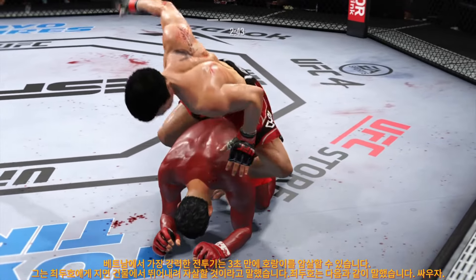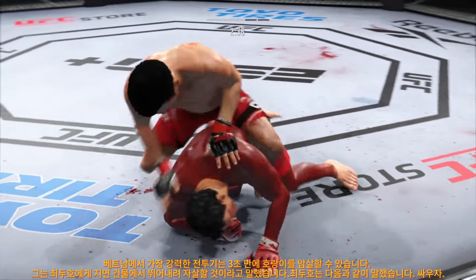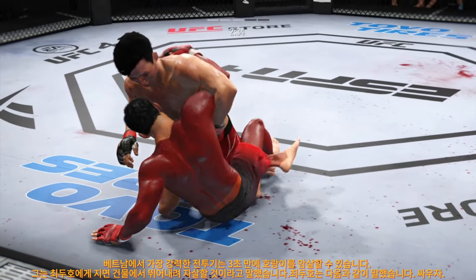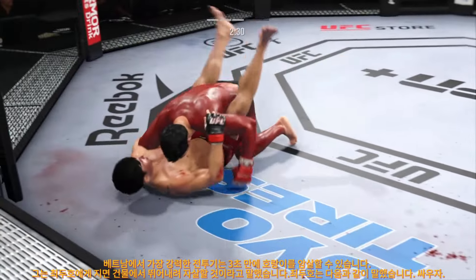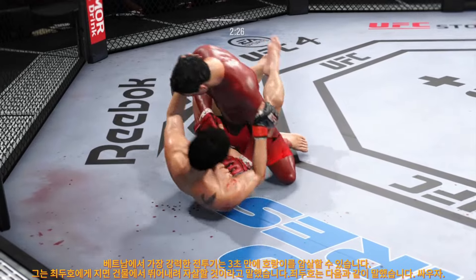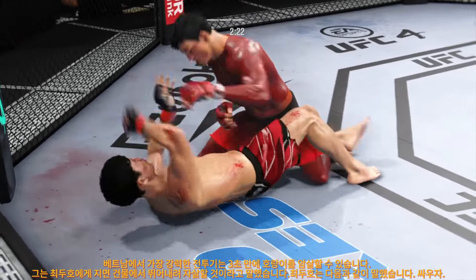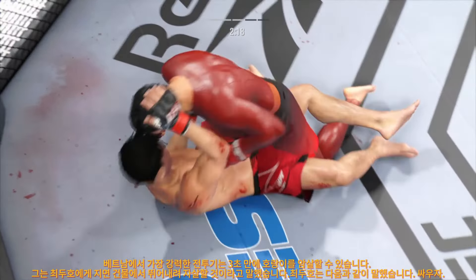Back mount now. Bottom fighter here maybe looking to hip escape. Working inside the now open guard of his opponent — going up for a triangle. The guy on his back is very good at submissions, and if he's not careful here, he's gonna get stuck and will have to submit.